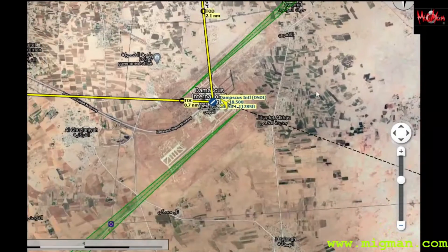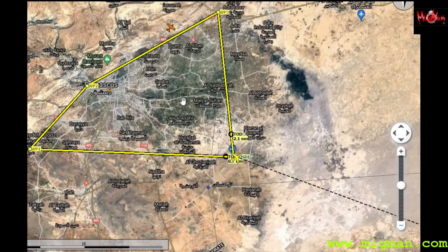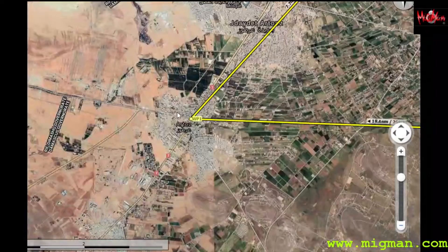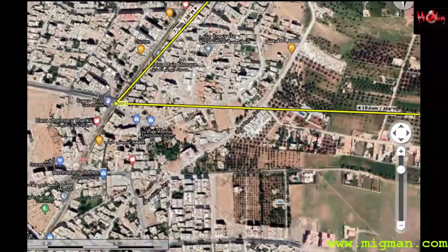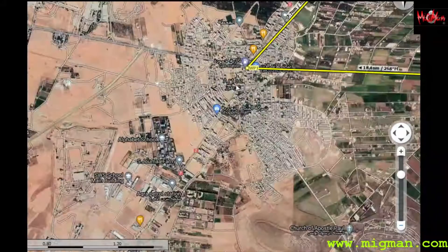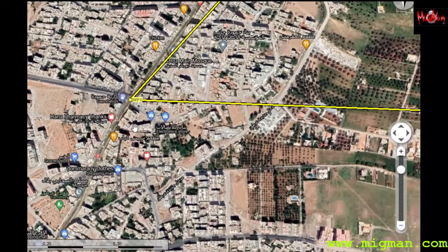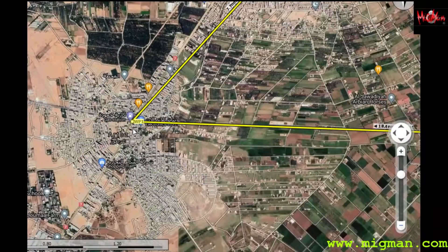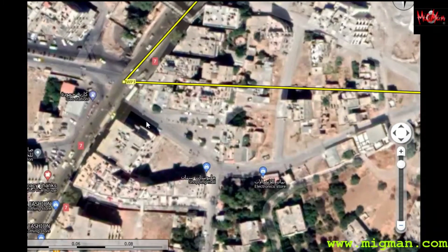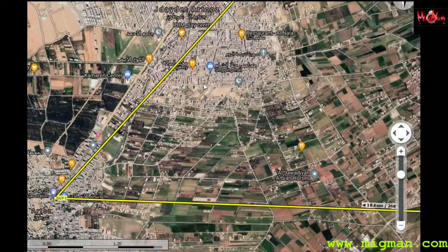Damascus International is at the southeast corner of Damascus. We're going to fly directly west to the town of Bartos where there's a highway intersection right in the centre of town. Hopefully we can spot that — it's a bit hard to find distinctive landmarks there, but we've got an east-west road meeting a north-south highway.